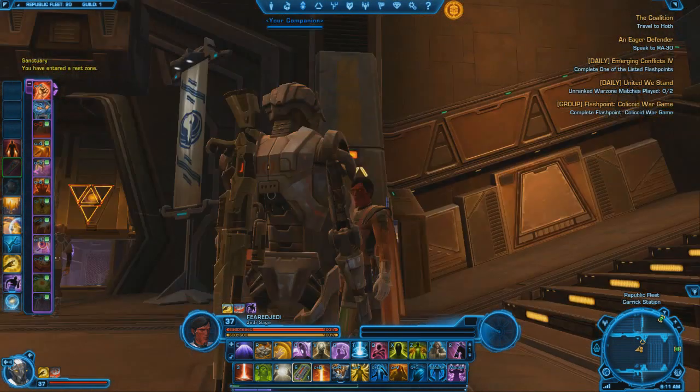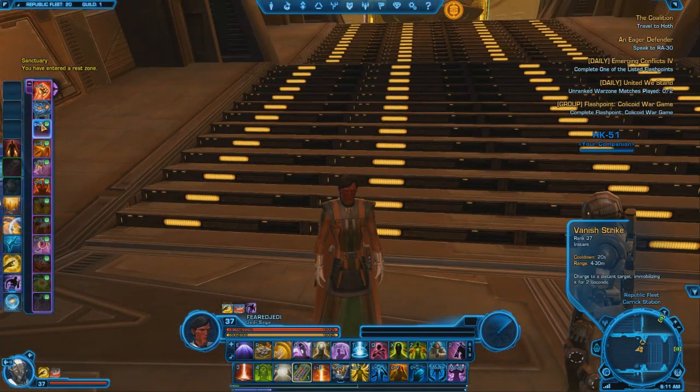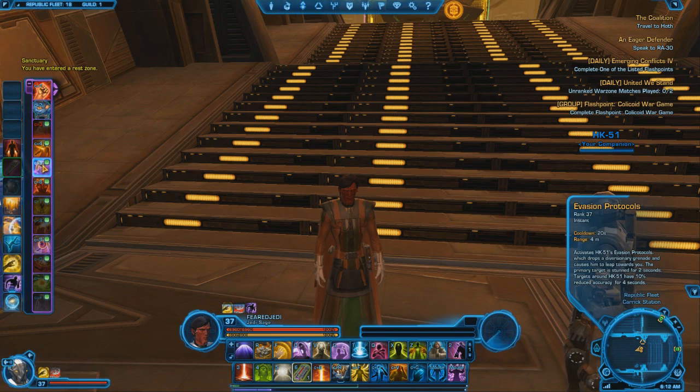Let's go through his moves. He has Vanish Strike, which charges to a distant target and stuns them for two seconds — so he already has a stun, which is amazing. He has Rail Blast, which blasts a target for moderate damage, and his moves do a lot of damage. Evasion Protocols activates HK-51's Evasion Protocols, which drops a diversionary grenade and causes him to leap towards you. The primary target is stunned for two seconds, and targets around HK-51 are affected. That move — he throws like a flash bomb or smoke bomb. He'll usually leap in with Vanish Strike and then immediately throw down Evasion Protocols, so he flashes them and they get stunned for two seconds with reduced accuracy.